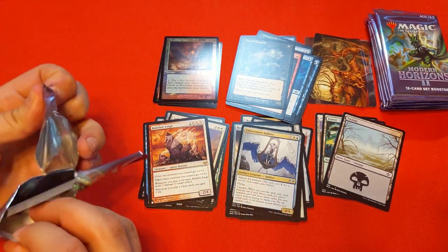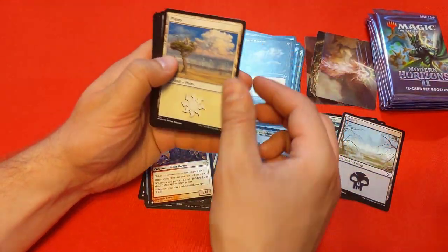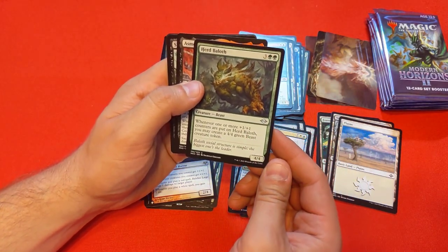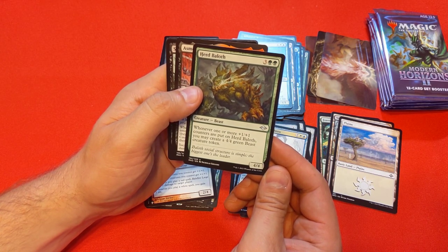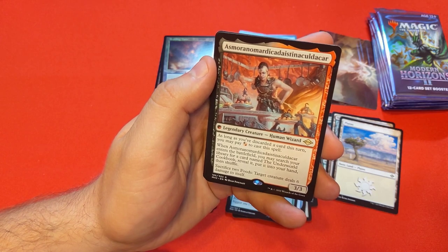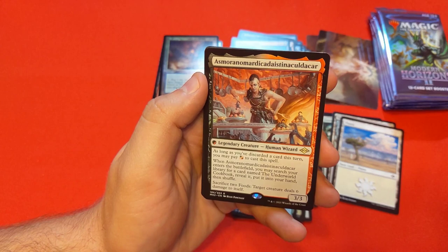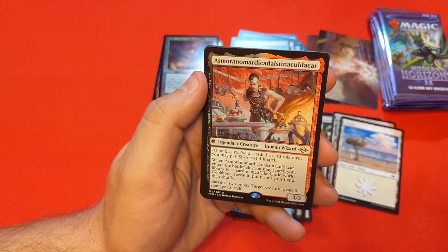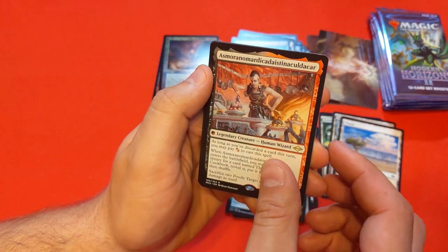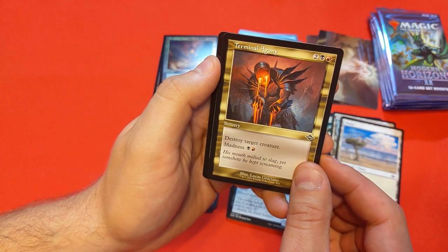Some commons. Herd Baeloth: whenever one or more +1/+1 counters are put on it, create a 4/4 green beast creature token. Asmoranomardicadaistinaculdacar — it doesn't have a mana cost because its name is too long. As long as you've discarded a card this turn, you can pay black or red to cast it. When it enters the battlefield, search your library for a card named The Underworld Cookbook, put it in your hand. Sacrifice two foods, target creature deals six damage to itself — this can be a very cheap commander to keep playing. Scourge Familiar: discard a card to add black. Terminal Agony: destroy target creature with Madness.